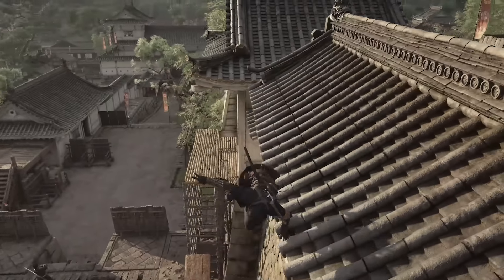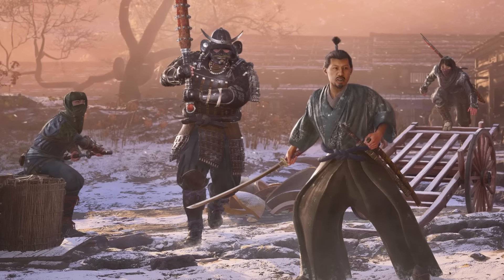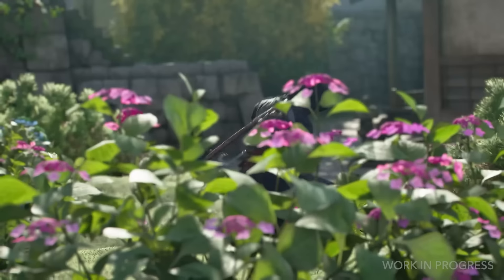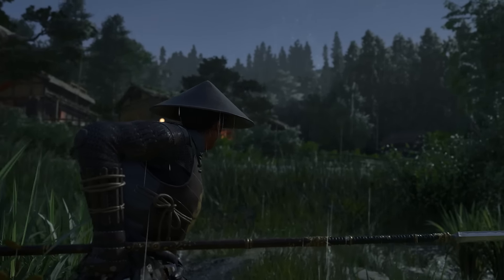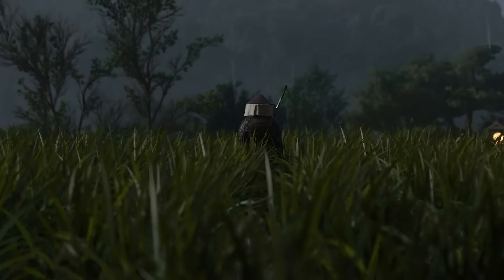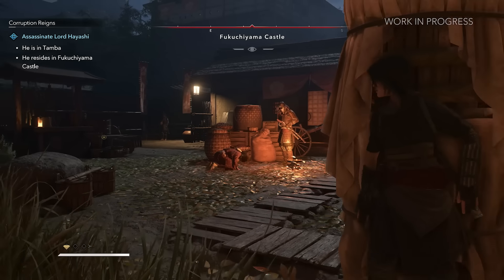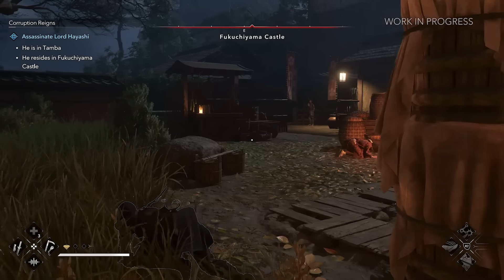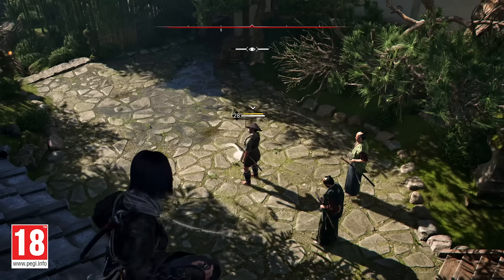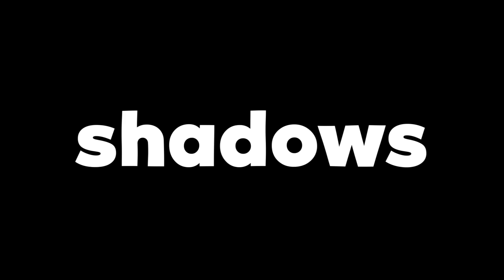The animations in this footage look smoother and more polished than what we've seen in earlier gameplay — for example, the flip Naoe does after throwing the smoke bomb is really polished, whereas similar animations in earlier parkour gameplay looked a bit rough. Samurai also make stealth harder in another way: they can slice through bushes while searching for us. This is a smart idea because it means bushes aren't always a safe hiding spot anymore — they actually change the environment as they search, making stealth feel more challenging.